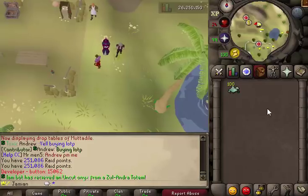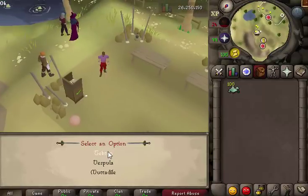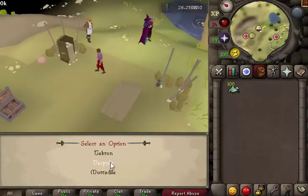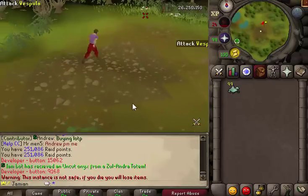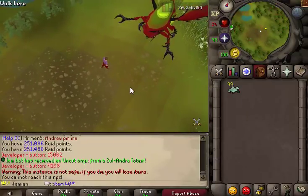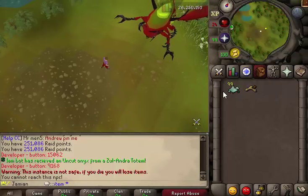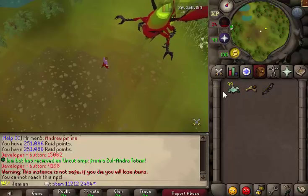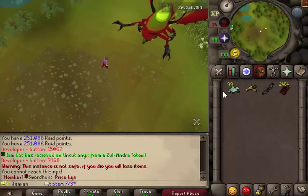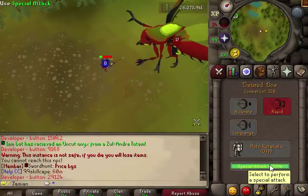Whenever you have the dust — purchase it or get it from the drops — simply click it and then you can go to whichever boss you want. They're essentially identical. It's still new so I'm still figuring out the full aspects of the kills and everything. We're just using Twisted Bow and a P-Ring. This just kills the bad boy. We've got infinite spec as an owner.